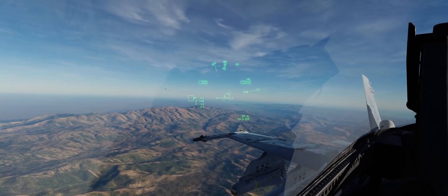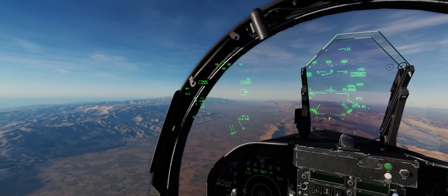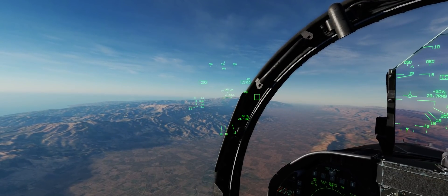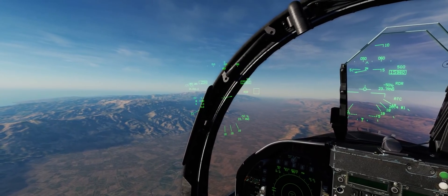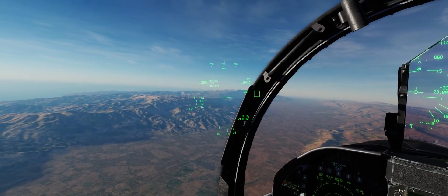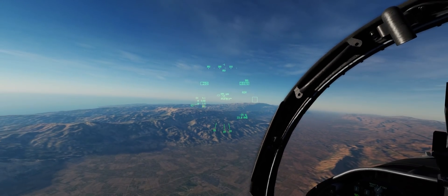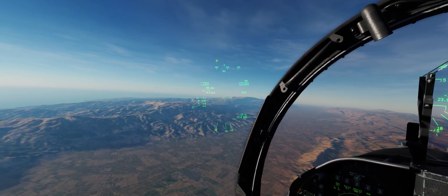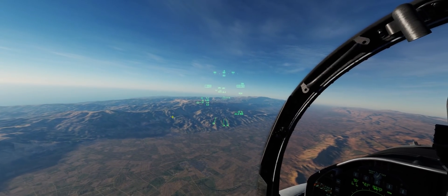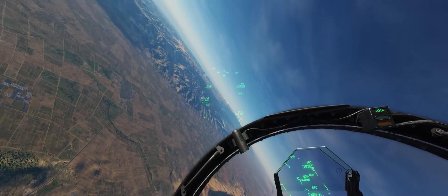We can see that as we fly nice and straight and level, the data link contacts around us look pretty stable. But as we start to maneuver the jet very hard — like in a dogfight or a BVR engagement getting closer and closer — the data link update rate, which we can already see is kind of chugging along on these MiG-21s, feels like it gets slower and slower. The data link contact on your HMD might actually be quite a bit off from where you're expecting it to be.